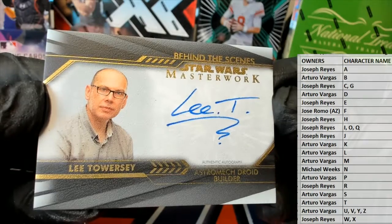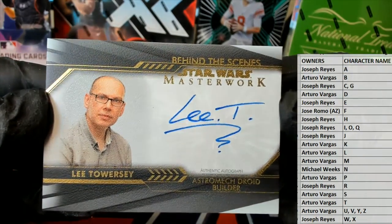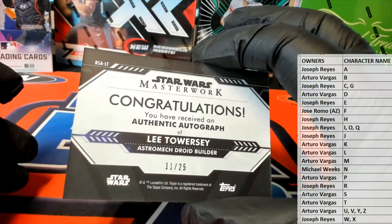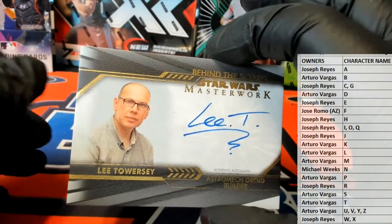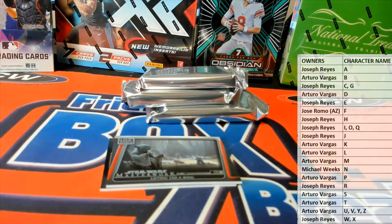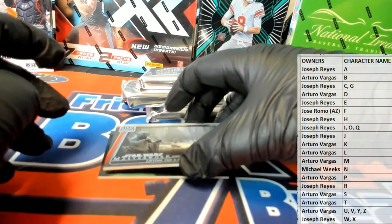Lee T astromech droid builder. Lee towers Z — oh, the T, look out. Very nice. That's an 11 of 25. Now he is a builder, not a character, so he'll go to the letter L, which is Arturo — that'll come out to you. AV, very nice.